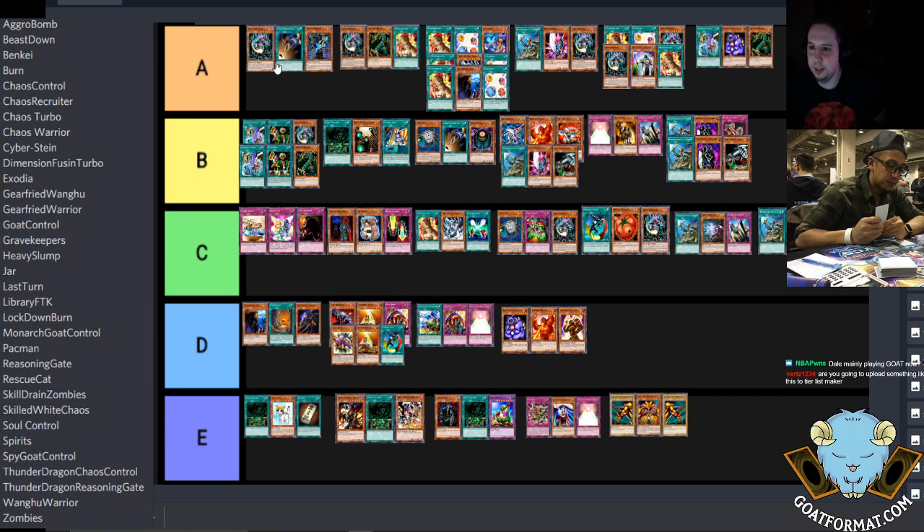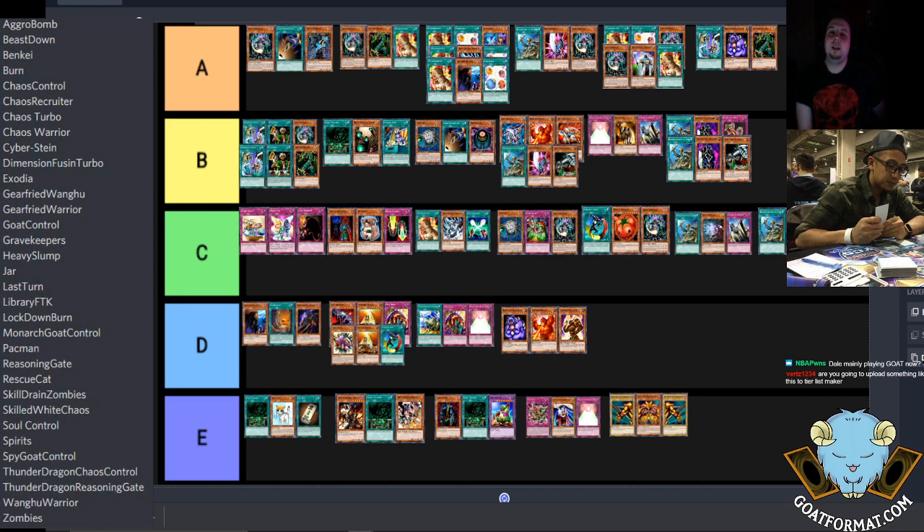So to summarize: we have Chaos Turbo as the best deck, followed by Chaos Control, followed by Goat Control and Goat Control variants, followed by Chaos Warrior, and then Angel Chaos and its variants after that. Dimension Fusion — that card could easily make its way up to the middle of the tier list, but not just yet. It belongs in the A-tier for sure. The most surprising thing here is probably that you think it's A-tier.